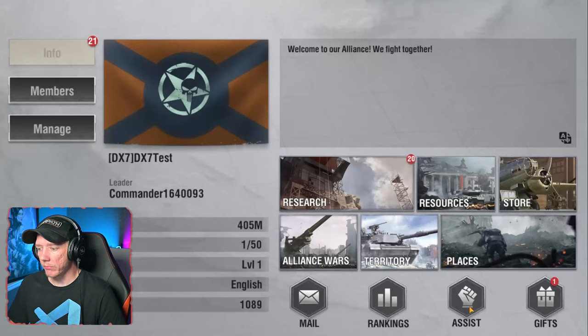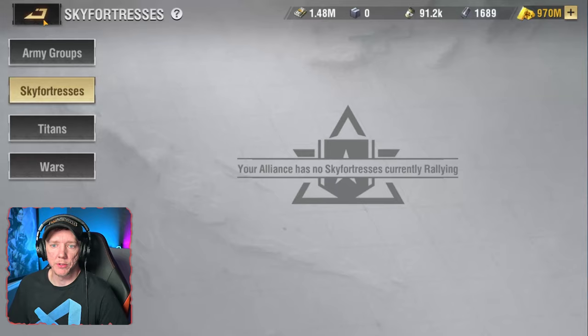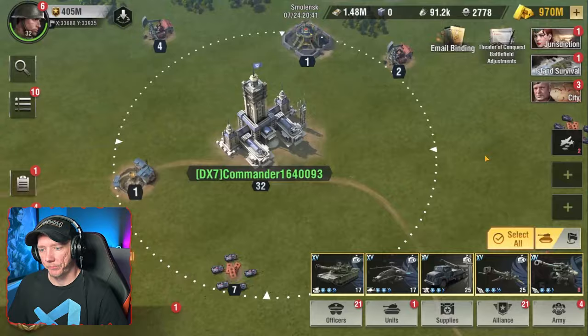There is a vulnerability to actually starting a sky fortress rally. If you were to cancel this rally, you do get refunded your super alloy because it never actually got deployed. So you don't lose your resources if you're unable to get the rally formed.